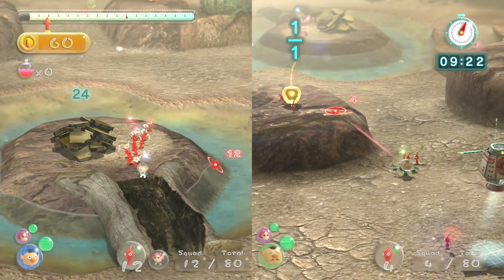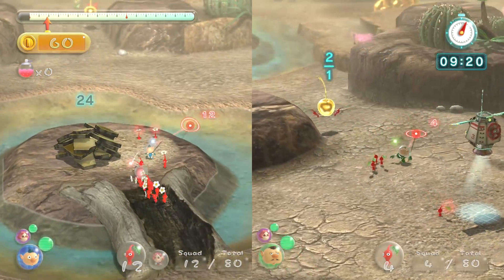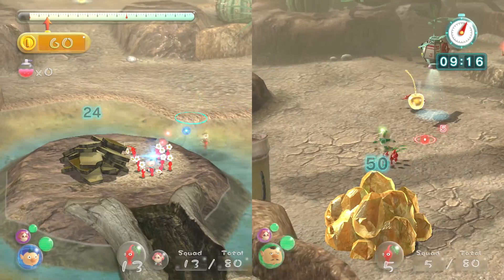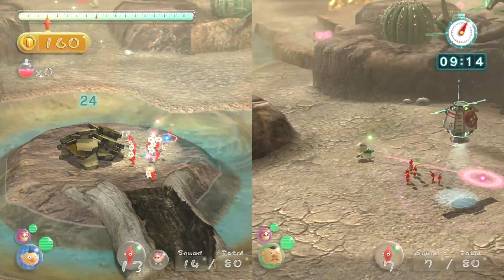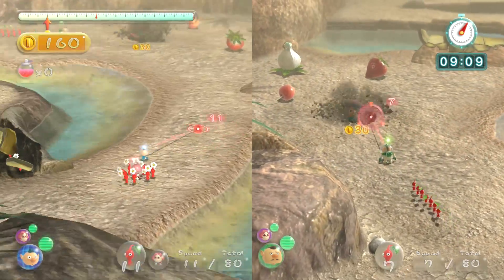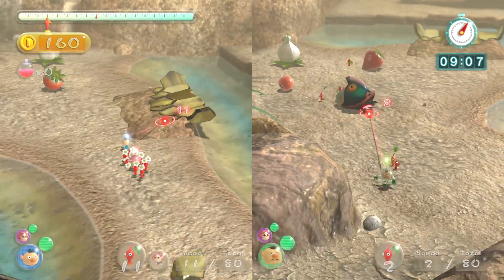I'm plucking a bunch of reds over here. The rocks can break the glass, the blue can swim in water, the reds are immune to fire and there are enemies that breathe fire — you'll see. And there are pig ones here that can fly, which is obviously useful for multiple reasons.